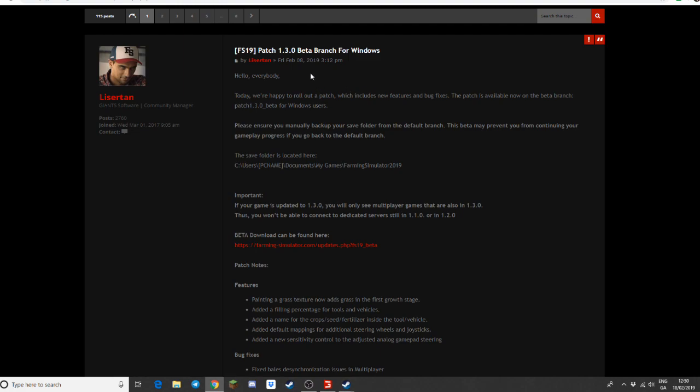They're releasing a 1.3.0 update for Farming Simulator 19 for both the PC and the console versions, but it's currently in beta for Windows. If you're a Windows user you can get this for your version, whether you bought it through Steam or any of those platforms, or if you have a disk version.